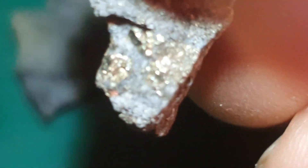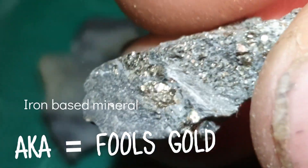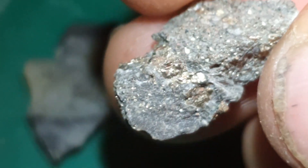Fools gold — iron pyrite. It looks like gold a bit. There's usually always loads of it.